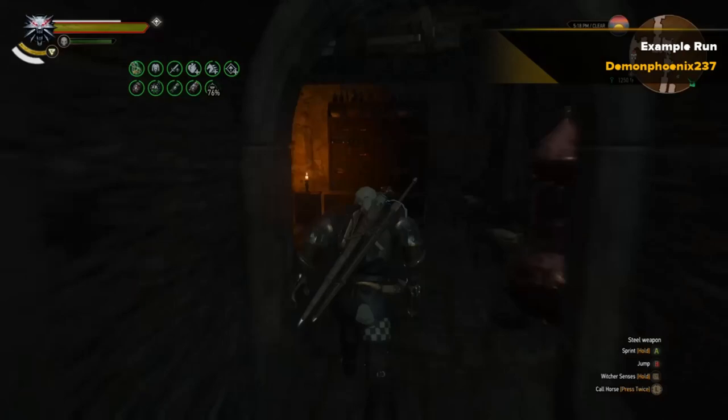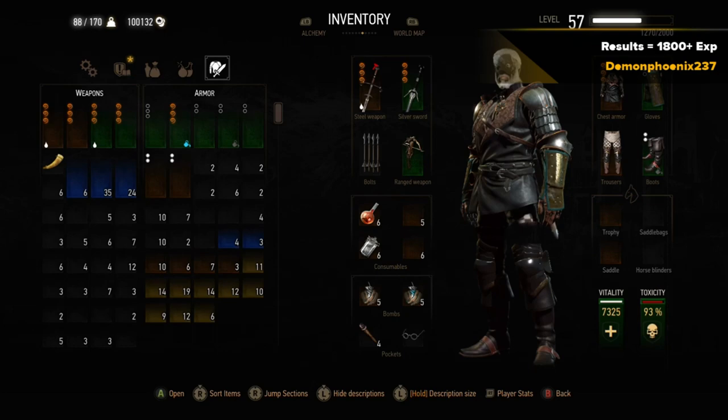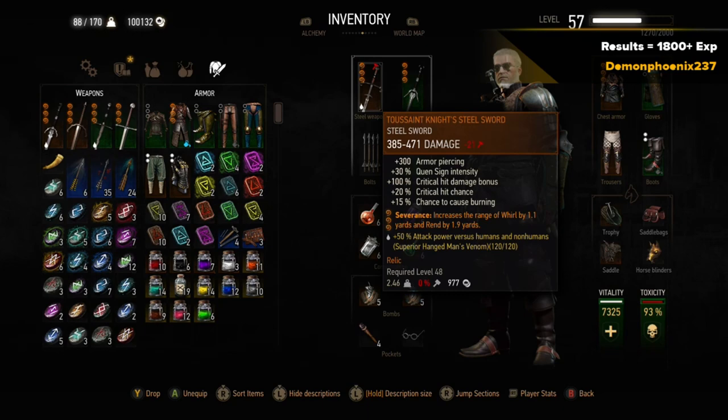You go in the portal, come back out — that's your two minutes done, that's one run. You can get about 1600 to 1800 experience per hour doing it this way. You can see the time is about 144 hours. Nothing happens to the sword when it goes to zero percent durability — it still functions for killing enemies, so you don't have to waste repair kits.